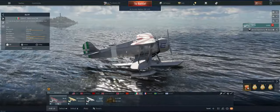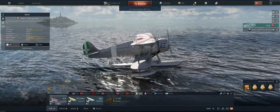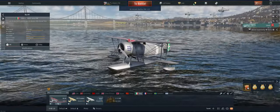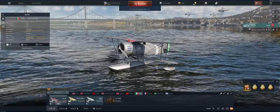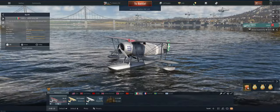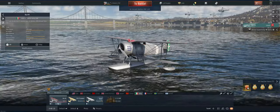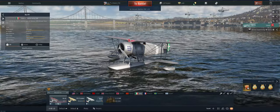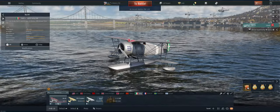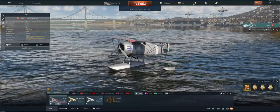Hey guys, welcome back to the channel, Poygi here getting ready to take out the Italian RO44 in tier arcade. We're down to our last modification, hopefully get this thing spaded this time. What you need to know about the plane: it's not very good, it doesn't maneuver very well, doesn't hold energy very well. It's got 250 cals that if you hit something you're good, but pretty much everything out there can catch it in a climb or when you're trying to energy fight with it. It doesn't work for turning either, so not a lot you can do with it other than do some support for your teammates. Having said all that, let's take it out and see what we can do.